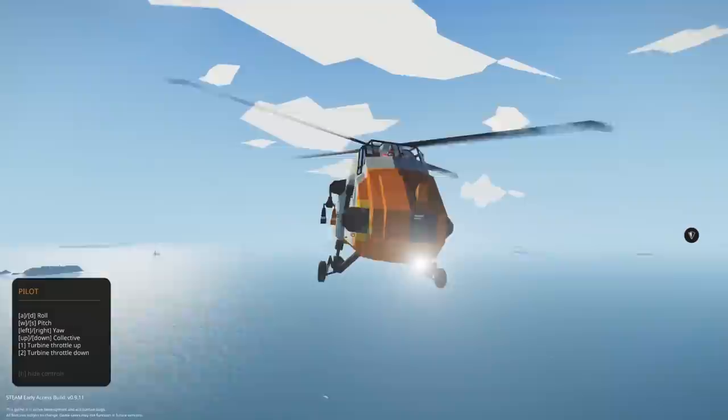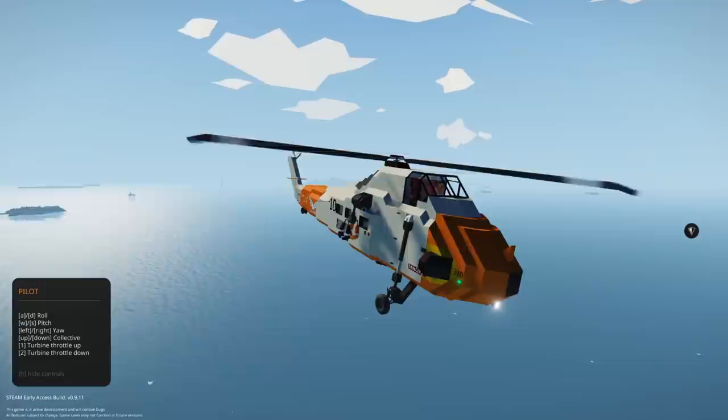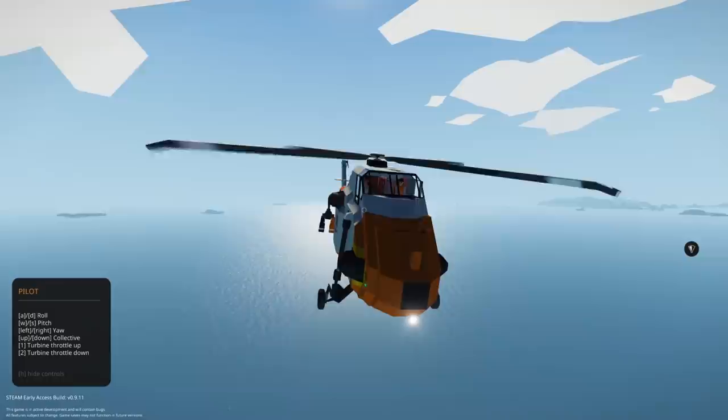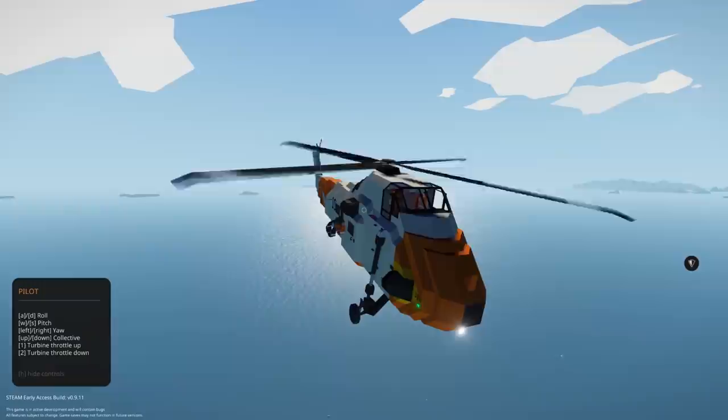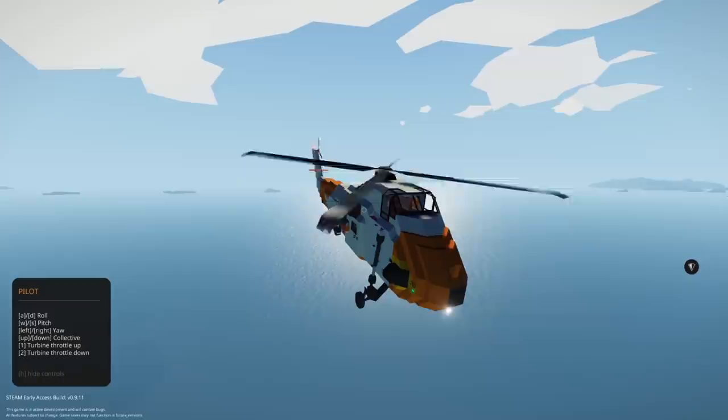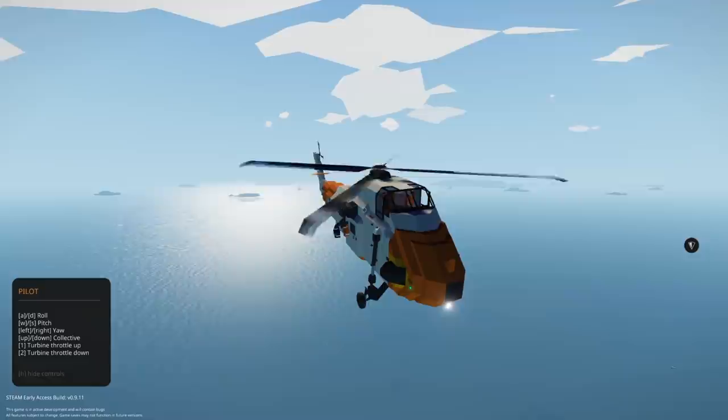We are back once again and today we have a treat - we're going to be checking out shipwrecks in Stormworks. There's a new environmental mod update that's been out for about a week now. It makes it so you can spawn in buildings into Stormworks without having to manually spawn them via mission. We have two sets of missions here - one by Aqua and one by Stuntman Mike - and they spawn some really cool shipwrecks around the Stormworks islands.